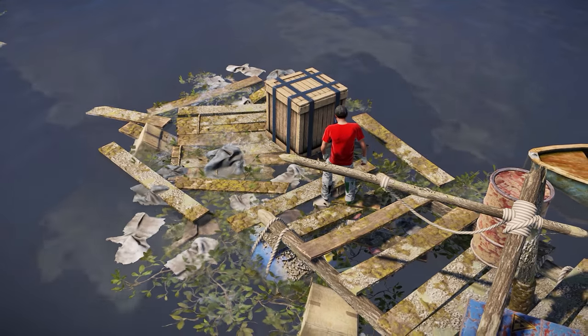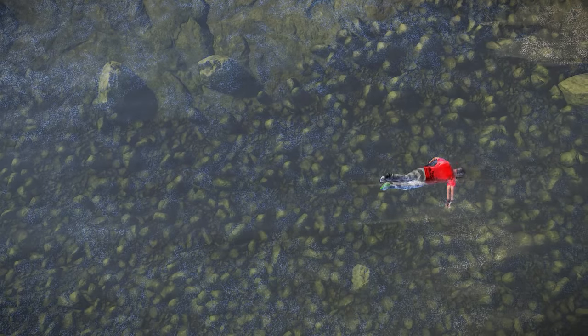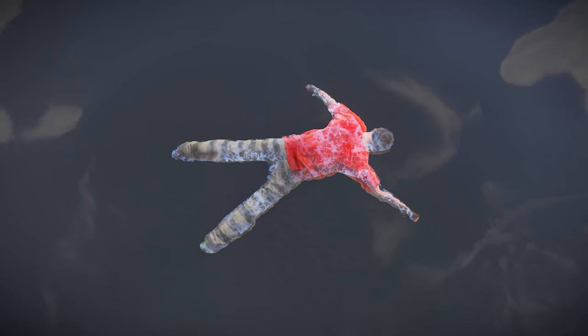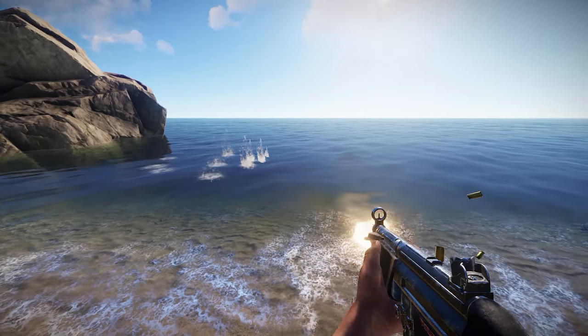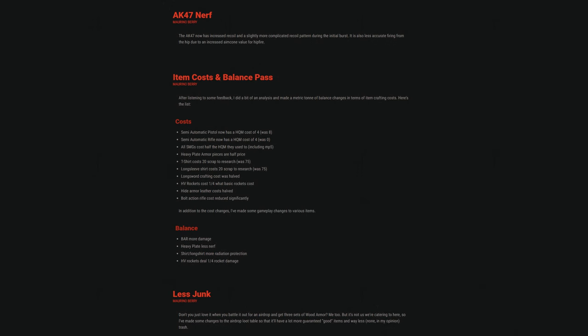Flotsam aren't the only things that float now, thanks to a new buoyancy system implemented to get boats seaworthy. It was then easy to apply this to player corpses too, so now we all float down here. And finishing off the waterworks, bullet impacts now have a proper splash effect.